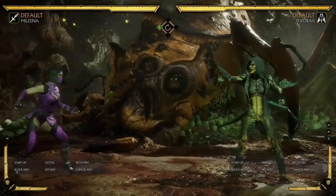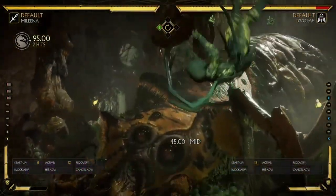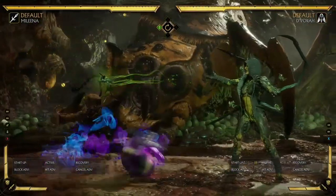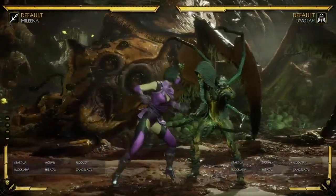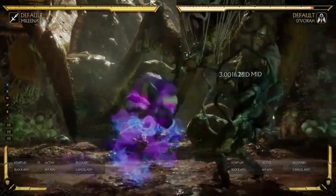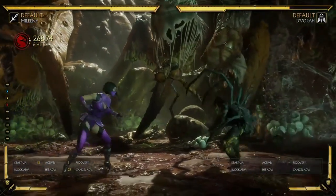And if she does this and you know you're going to punish them, you can amplify it. Another good thing about her ball roll is you can amplify it on reaction, and she can't amplify it on block, so it's really good in that way. A lot of characters can accidentally waste meter trying to go into combos, but with Mileena, because you can't even amplify it on block, you can just mash the amplify button if you think you're going to get a punish on their projectiles. And you just get a decent chunk of damage for going under their projectiles.